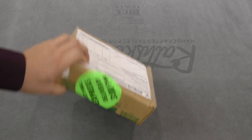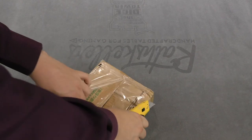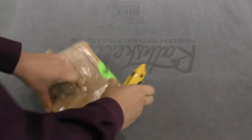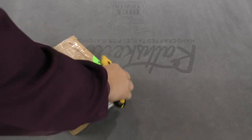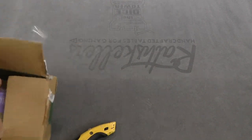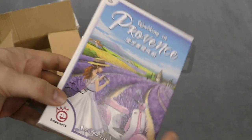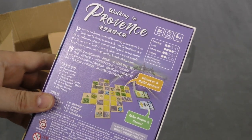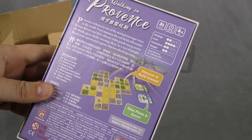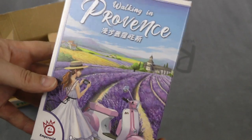Let's see what's in this one here. Walking in Provence — it's just like a sequel to Walking in Burano. It's from Empress 4. It's a very, very pretty cover.